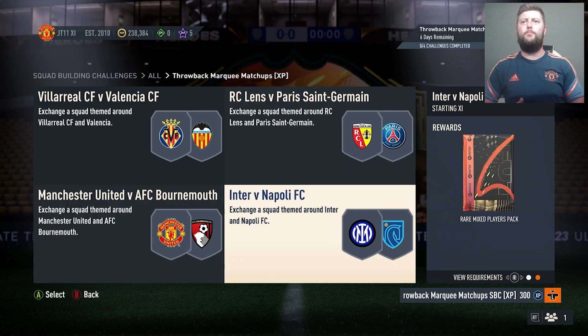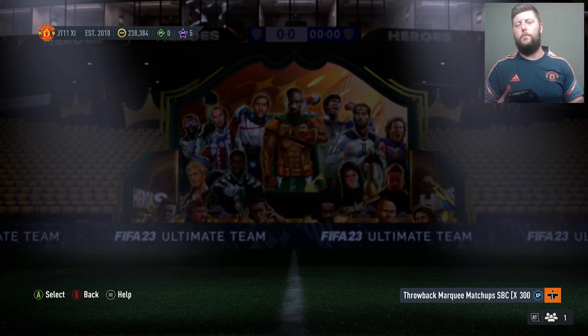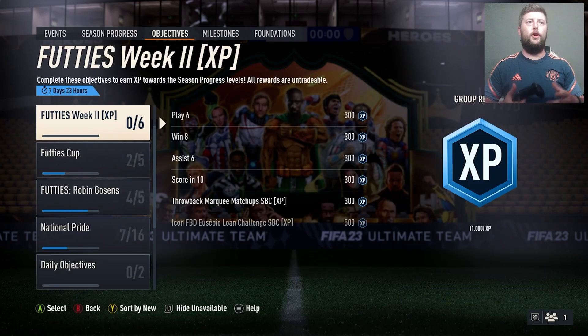You get a rare mix, Prime Electrum, Jumbo Premium, and a small Prime Gold Pack. So that one should be nice and simple for you.